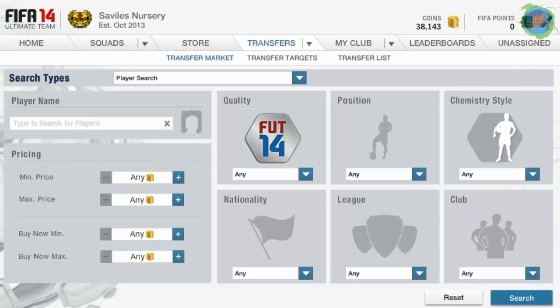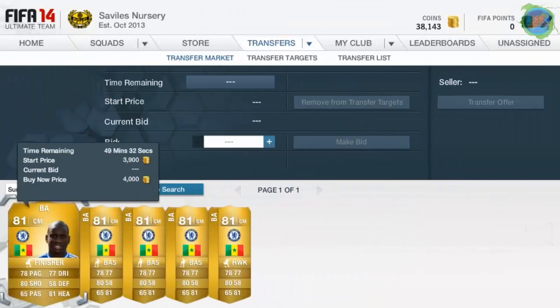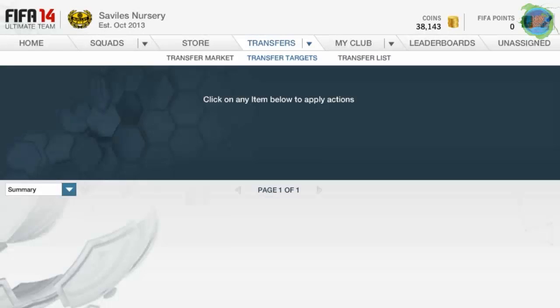Hey guys, it's Carrot here and I've got another FIFA trading video. If you saw my video from about two episodes ago, it was the FIFA trading modified players - that method actually works extremely well for me. I was looking at Demba Ba as a striker, buying him as a center mid, and I price locked him from 3.5k to 4k. That worked really well and I've made a good 2k from that method.